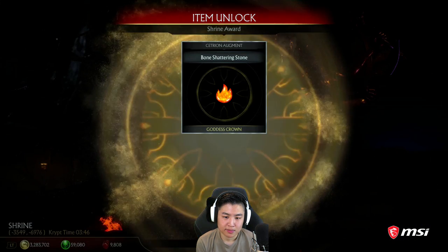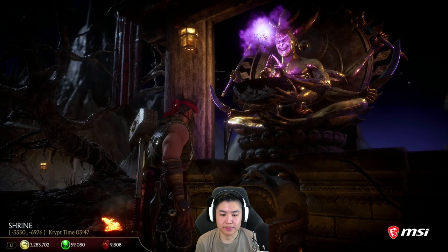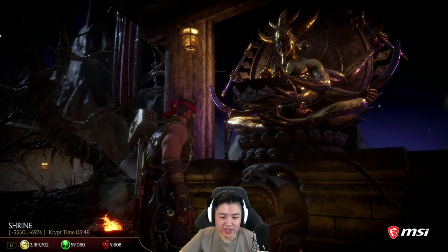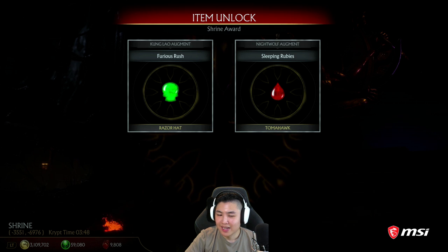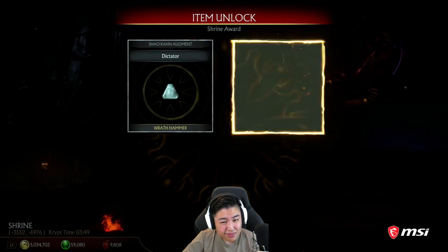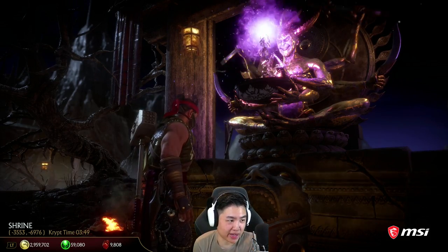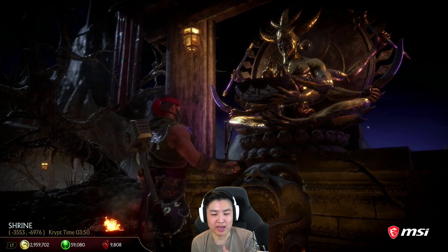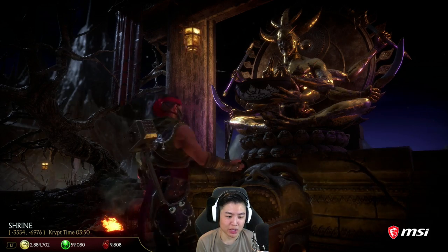I don't care about augments. We spent 99,000 and got more augments. We got a couple of augments in a row — I don't like that. Where's the gear? We possibly have all the gear. If this next one gives me all augments, then we've got all the gear from the Crypt. We actually got all the gear that you can get from the Shrine — are you serious? I'm going to try one last time just to make sure. We actually tapped out the Shrine.